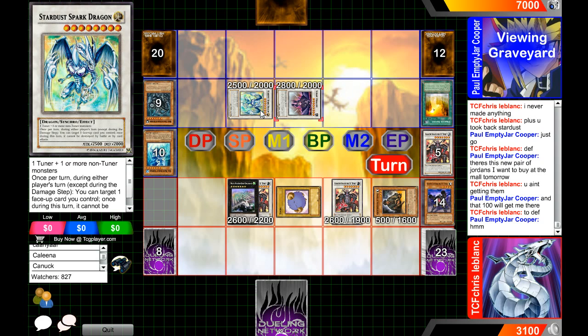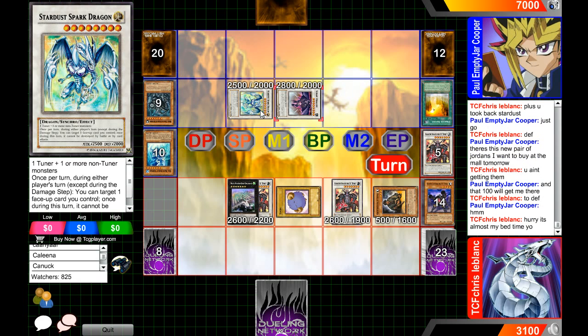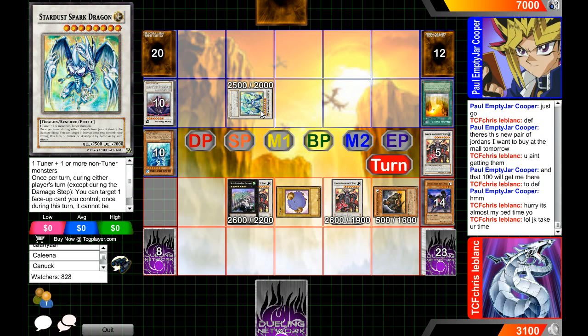I would probably kill Scrap Dragon — that's the best thing to get rid of. What does Stardust Spark Dragon have to do with anything right now when the card is irrelevant to the game? Stardust wouldn't have been much better. Hurry — it's almost... let me type in the private chat.